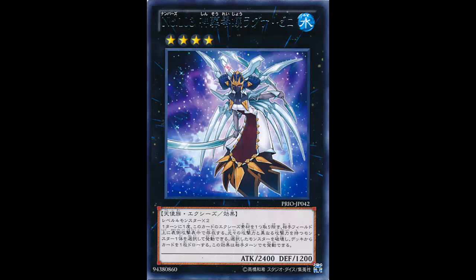But I can play around it by not using Tenki for a little while — I can go Pollux, make a Constellar Omega or something like that, so it's not really a big problem for Constellars.